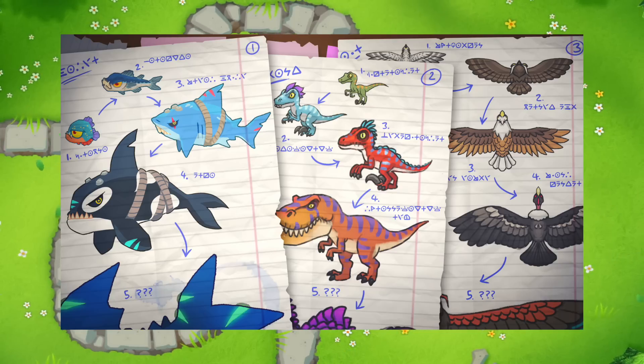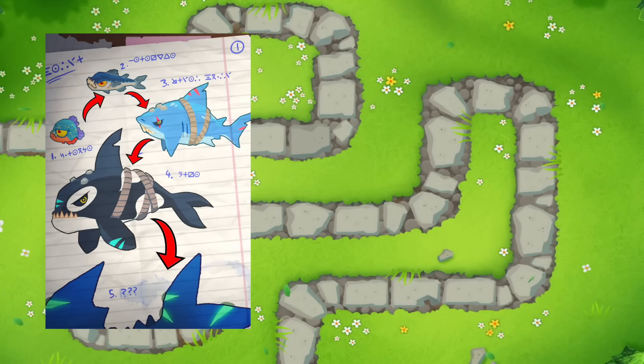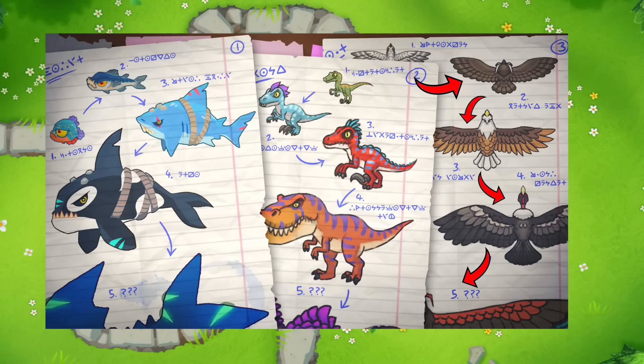First things first, these beasts have a theme behind them — they're all evolving as they get upgraded. We're starting from small fish evolving to sharks and whales, dinosaurs from Microraptors to Tyrannosaurus Rex, and birds from Falcons to Eagles and Condors.